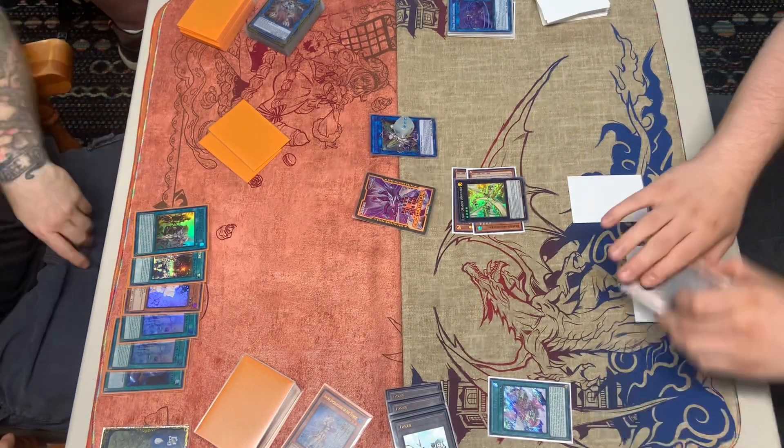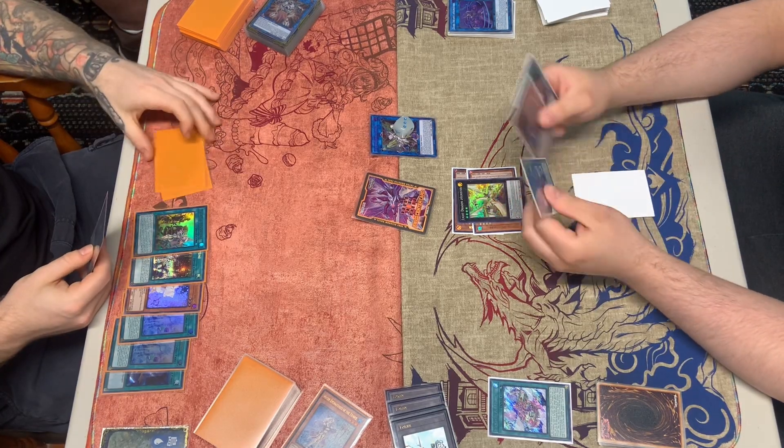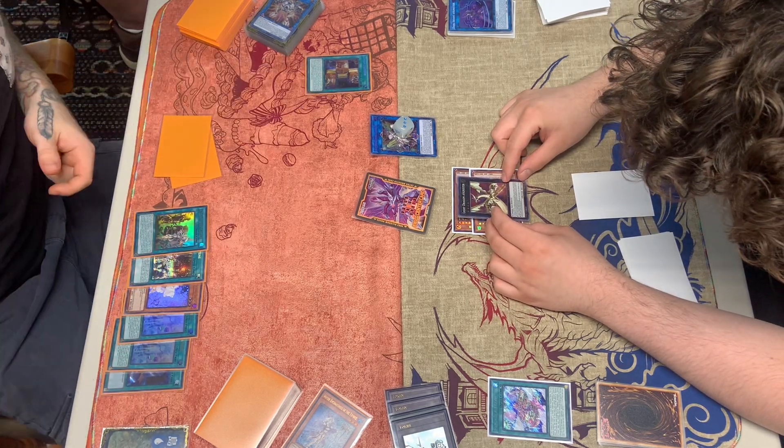We think about it and just pass. He draws Return which he does have, plus Union Hangar — which is like full combo.